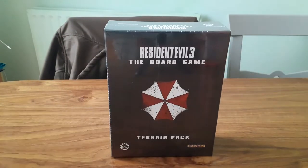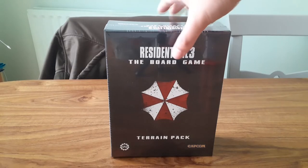We've got the terrain pack. Now this is doors, typewriters, walls, staircases — you name it. Basically, where there would be a wall or a doorway on the board marked by a token or a mark on the tile, instead we have a 3D piece of terrain that we can put down to give it a bit more depth.